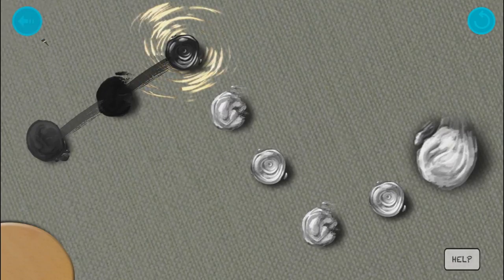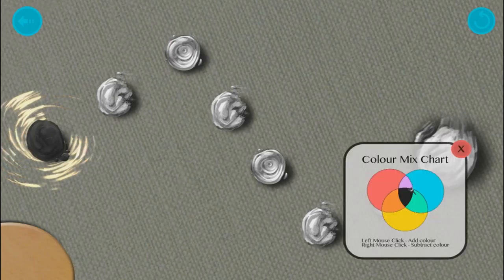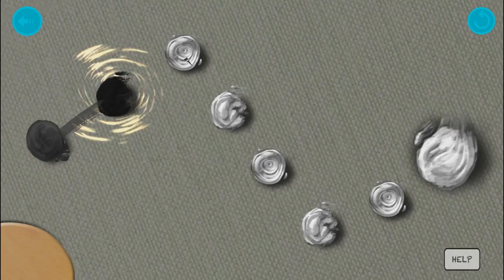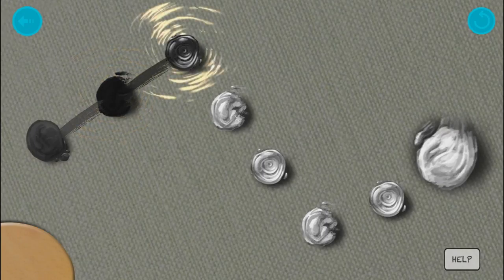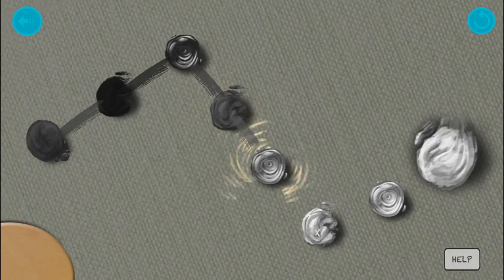Why can't I subtract white from black? I don't exactly understand— so it says left mouse click to add color, right to subtract. But I guess if I just keep doing this, eventually it'll get light enough. Is that how this is gonna work? I hope.